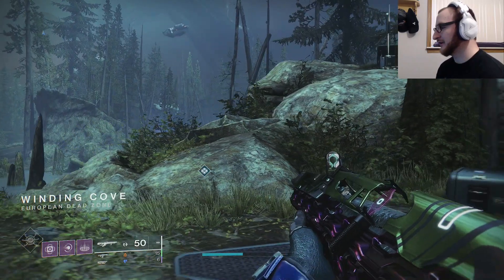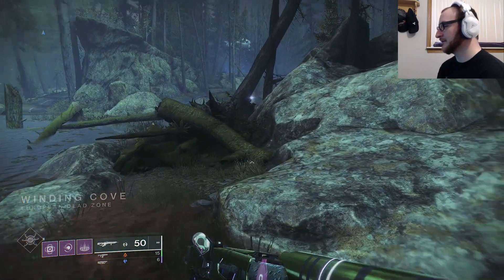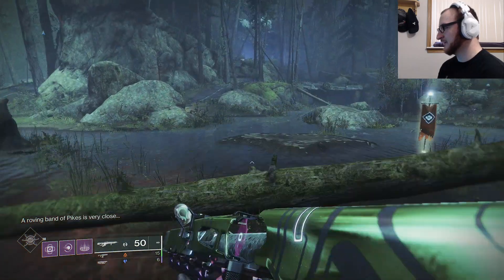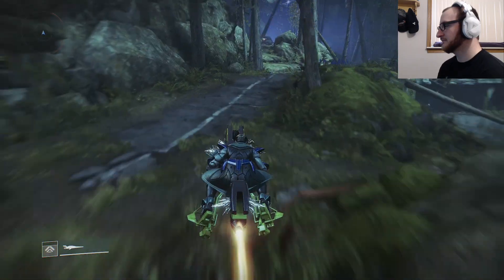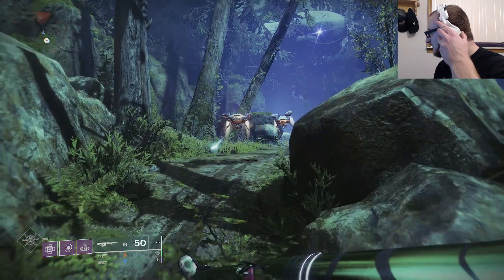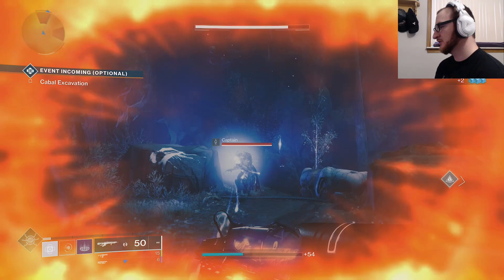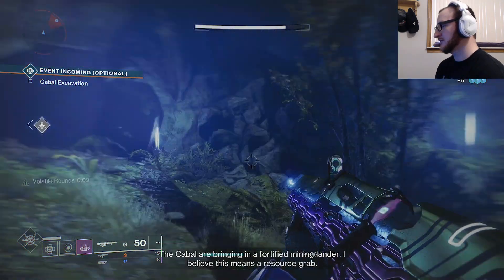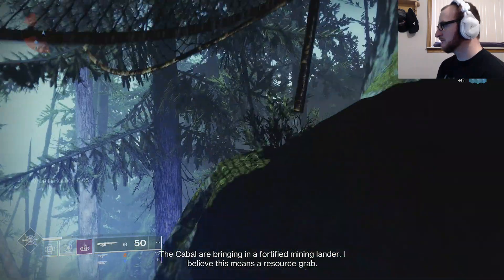Here we are in the EDZ at the Winding Cove. We're gonna turn around, charge through a little bit of swamp territory, and head up there. The Cabal are bringing in a fortified mining lander — this means a resource grab.